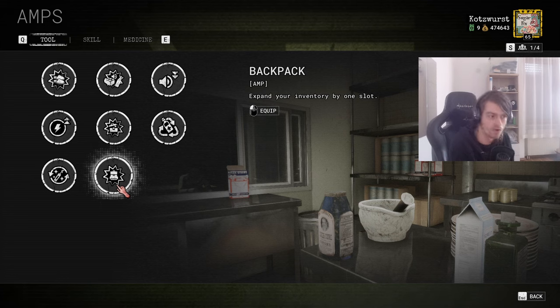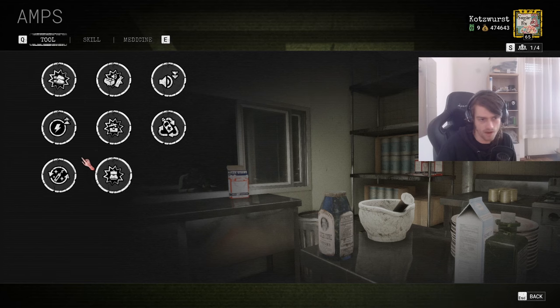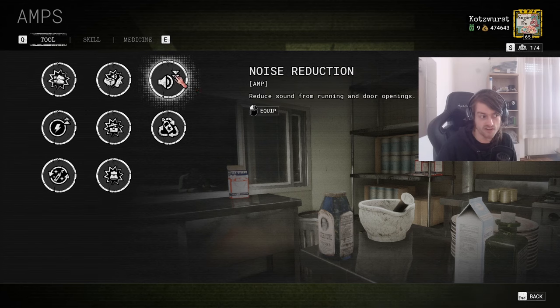Backpack: expands your inventory by one slot. Nice to have a fifth inventory slot, or a fourth in ultra. But until they introduce new modifiers where your inventory is directly limited to fewer slots, I don't think this gets much use — four inventory slots is already more than enough and a fifth is complete overkill. So it's fine but not insane. In the tools category, noise reduction is obviously the strongest. You can go for slippers, backpack, or some other niche picks, but the category is mostly dominated by noise reduction.